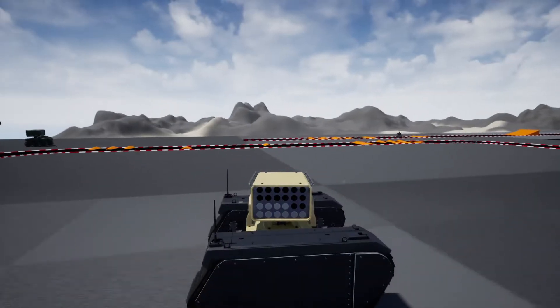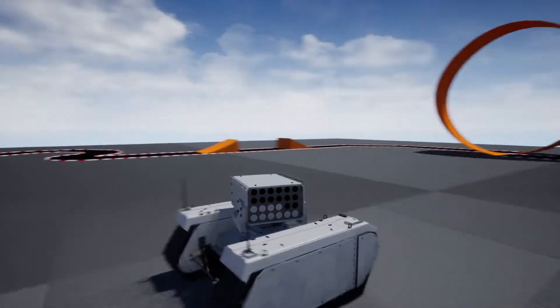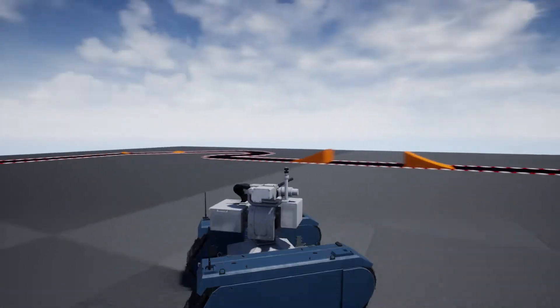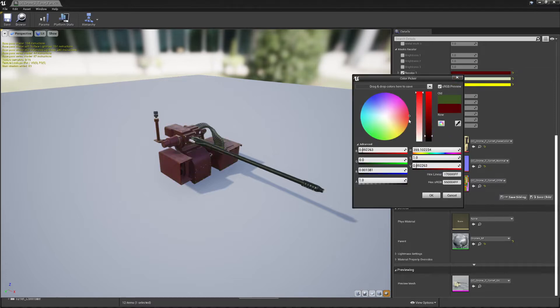All of these drones and their turrets have mass textures and materials included, set up and allowing you to swap between five pre-built materials easily, but you can also make your own new materials with custom colors using the provided master materials and textures.